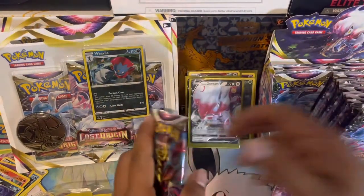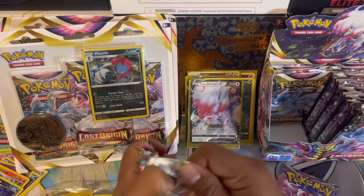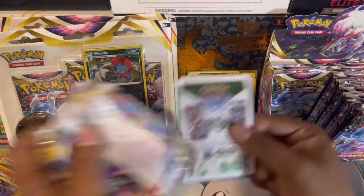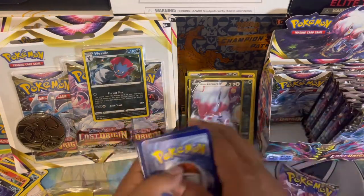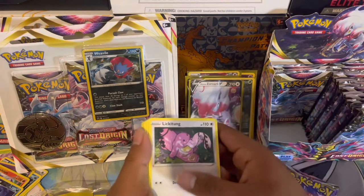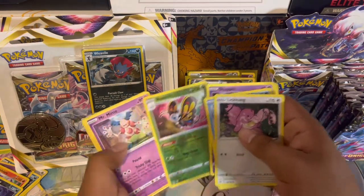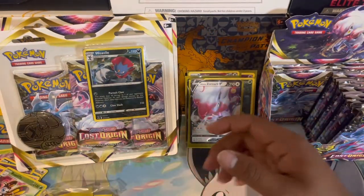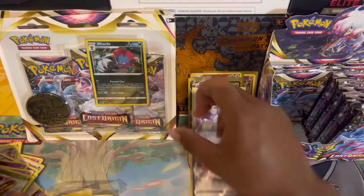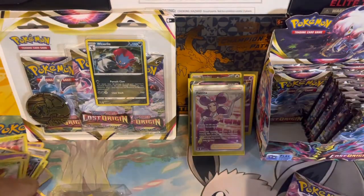Let's get into our next pack of this Lost Origin booster box. White border code card — no banger. We've got Lickitung, Horsea, Shuppet, Shellos, Hisuian Growlithe, and a reverse Beautifly with Mr. Mime non-holographic as the rare — nothing crazy. I'll start putting hits on the other side and do a recap at the end of the video.